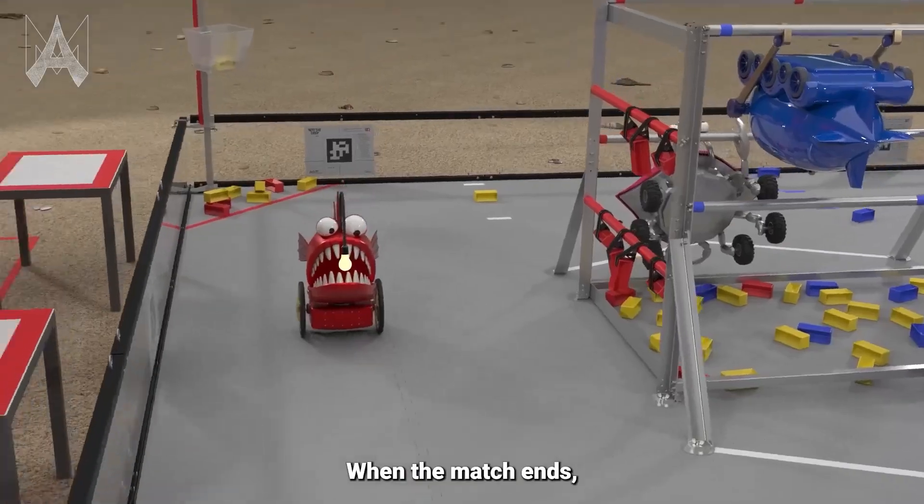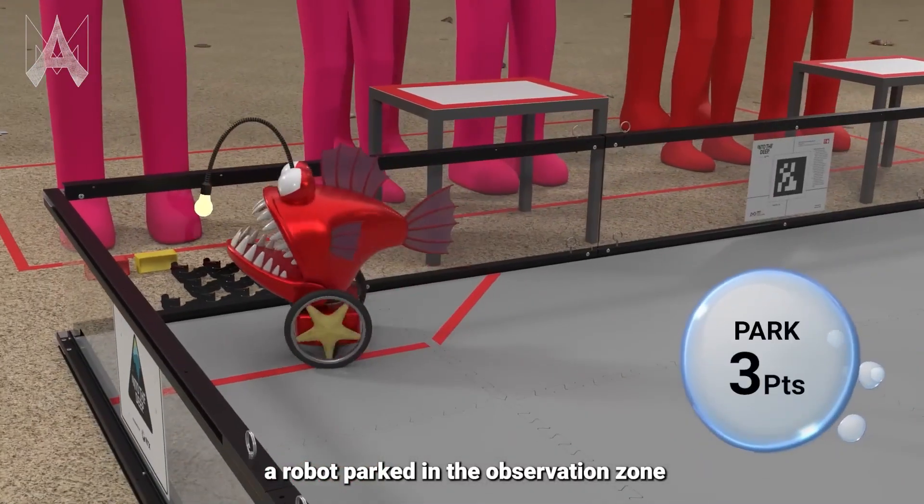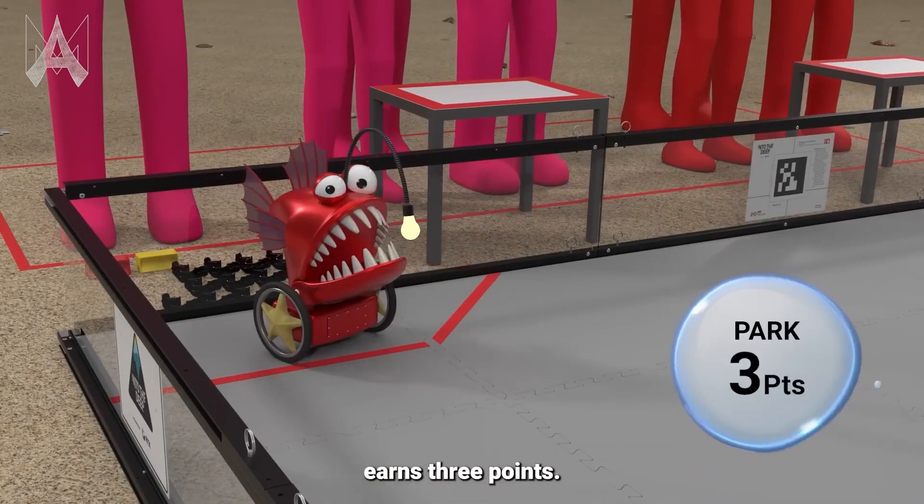Be sure to reference the competition manual for this year's season to see exactly what rules you need to follow for a legal ascent. The simplest endgame task in Into the Deep is parking. Your robot simply needs to be in your own observation zone near your human player by the end of the match.